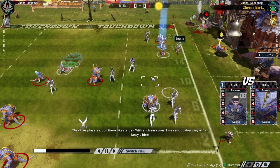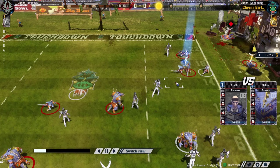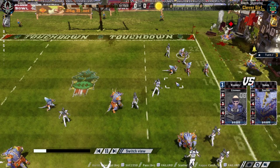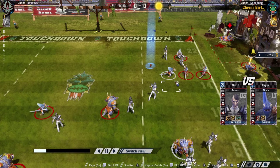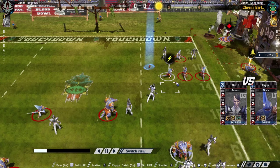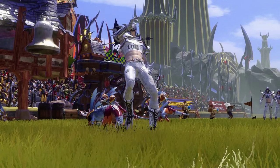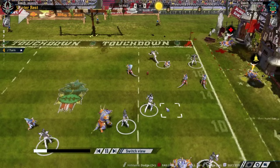As the Lizardmen, the most important thing is to be very mindful of your Sauruses. You need to be mindful of where they are and where the ball is. If you don't have them near the ball, you have to run the ball to them. Starting off with a one-dice block and it's a Block result — this is one of the problems you're going to face. Luck goes both ways though.